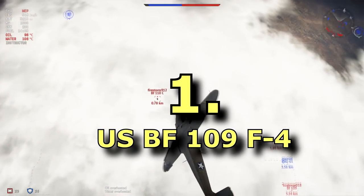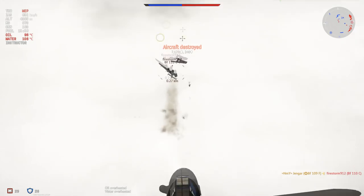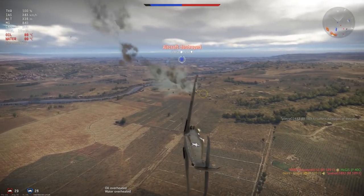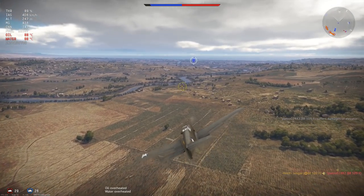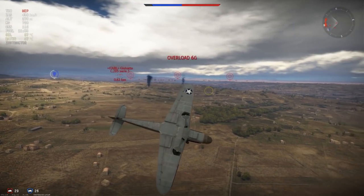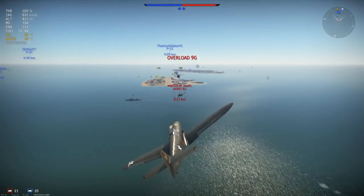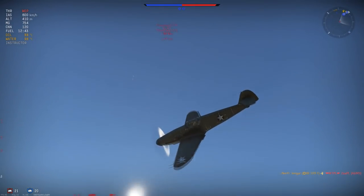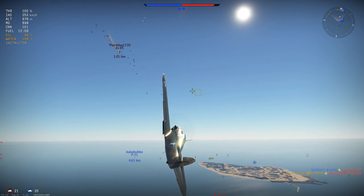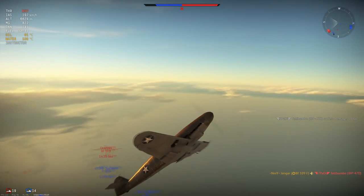Finally at number 1 we have my favorite American premium — the US BF109 F4, sitting at 3.0 battle rating in both Realistic and Arcade. It is a rank 3 premium available in the American line for 1300 Golden Eagles. When you compare the price of 1300 Golden Eagles with the quality, which is excellent, this plane is an energy fighter through and through, with a great ability to boom and zoom as well. It is reasonably maneuverable but definitely not a turn fighter. You want to use this plane in the boom and zoom role and energy fight when in a pickle, and only turn when there is no other option.